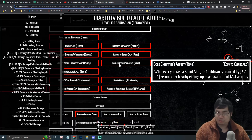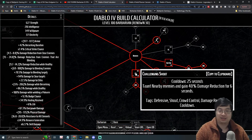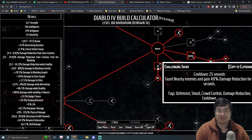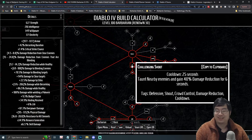A key legendary aspect I really like is one that reduces Challenging Shout's cooldown — since Challenging Shout is a major 60-80% damage amplifier on a 25-second cooldown. This aspect reduces the cooldown by 5.4 seconds per enemy hit, so with four enemies it effectively resets. The maximum reduction is 12 seconds, bringing the cooldown to 13 seconds against a 6-second duration, leaving a 7-second downtime.